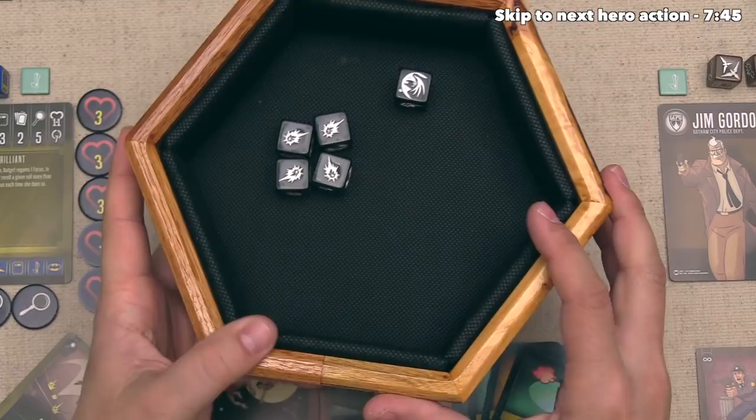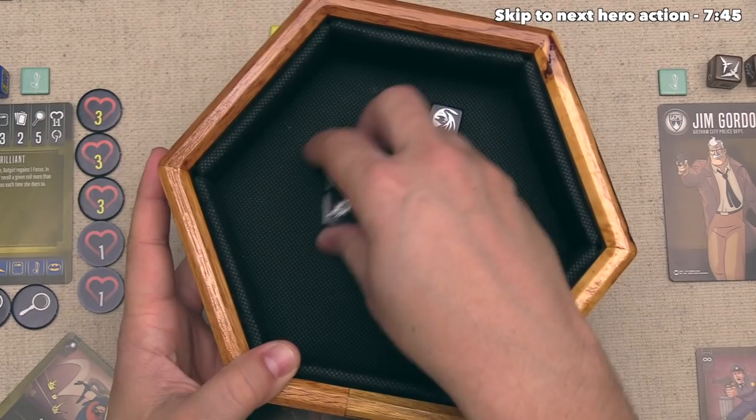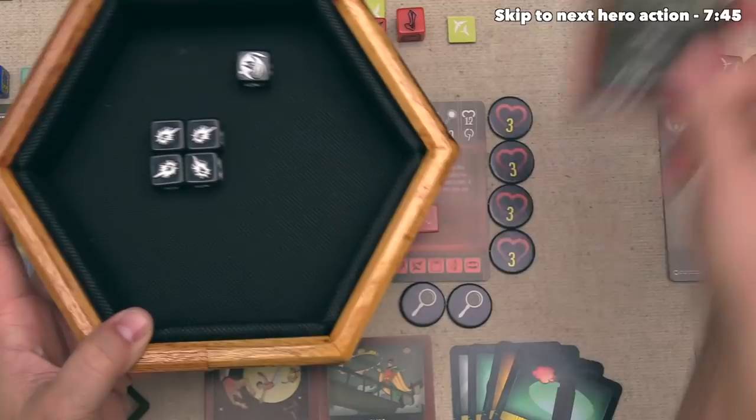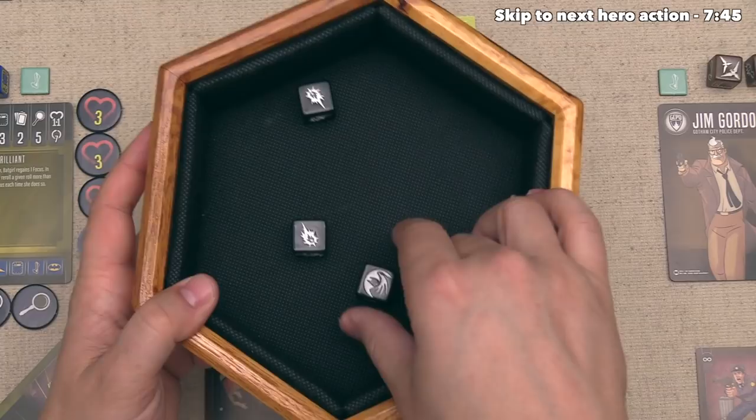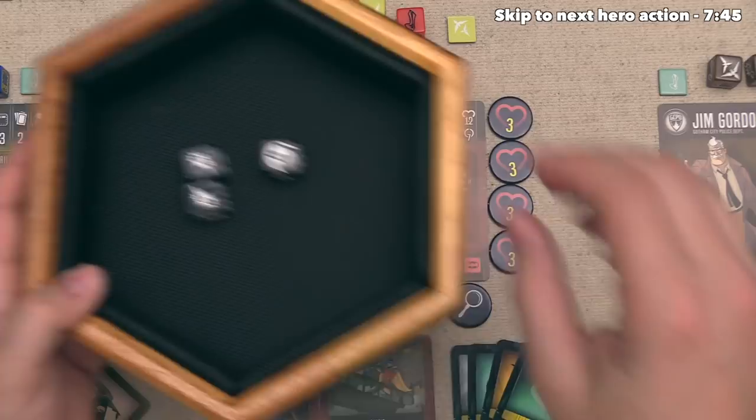That is four damage overall and one block. The villain player could spend one of their focus to do a re-roll, but they decided to save it. This means Robin has four damage coming in. Due to this smash attack, they need two blocks for each damage that they want to defend against. Robin has a defense of three, because there are no defense icons on any of these dice or tokens.